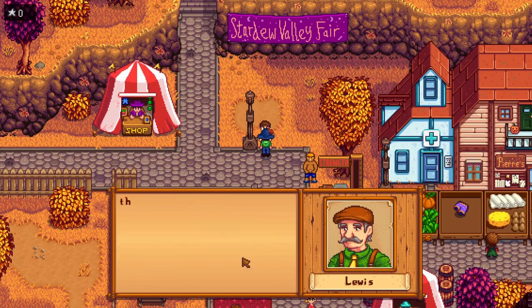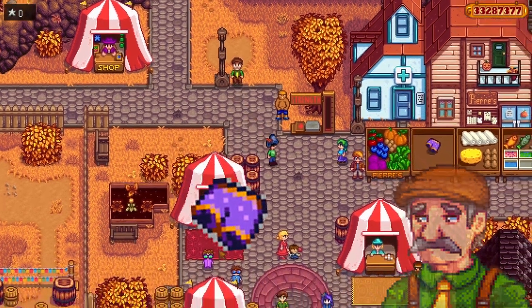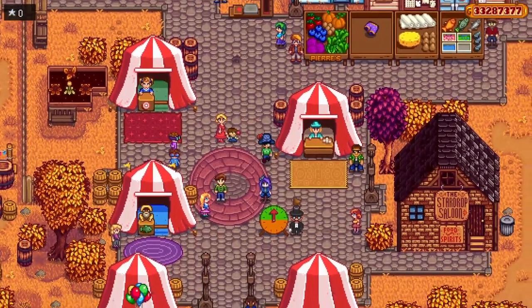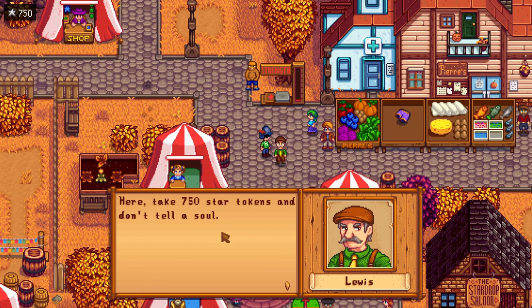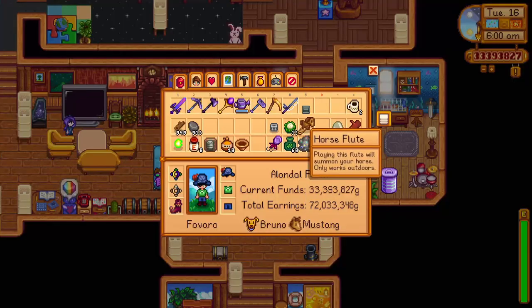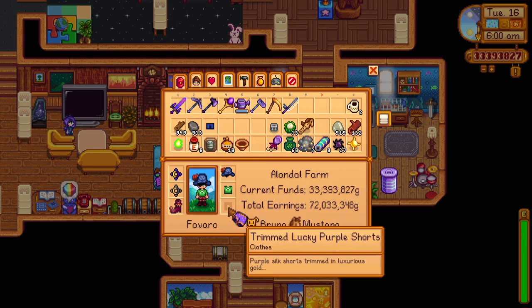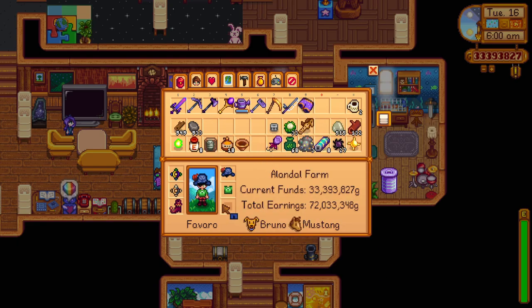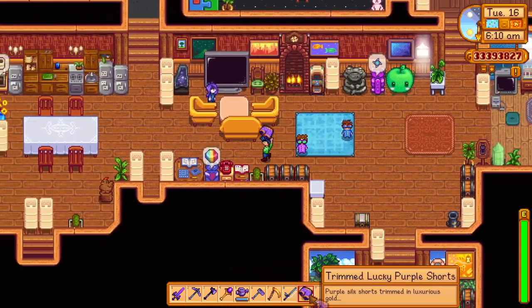For this trick you need one item: Mayor Lewis's shorts. By placing his shorts on the display, he will get angry and offer you hush money to remove them, giving you points. This trick works every fair, so you can stack up points easily. If you've already given the shorts back to him, grab a staircase and place it in your pants slot on your character, which will create the gold-trimmed pants — giving you a pair you can use for Stardew Valley fair events.